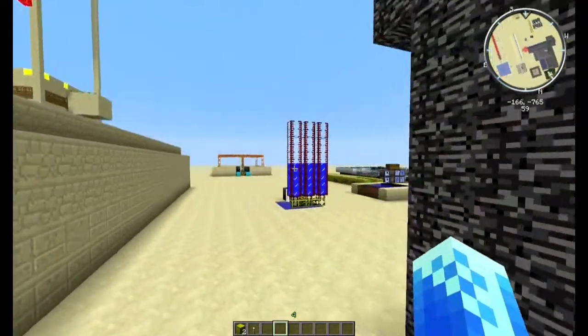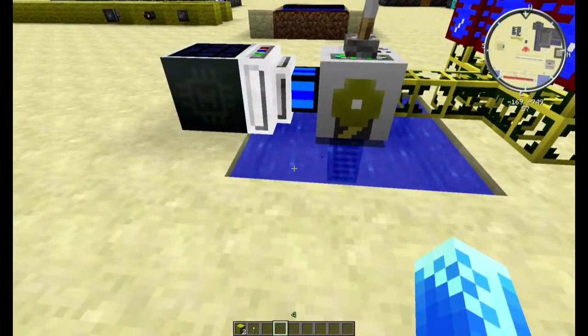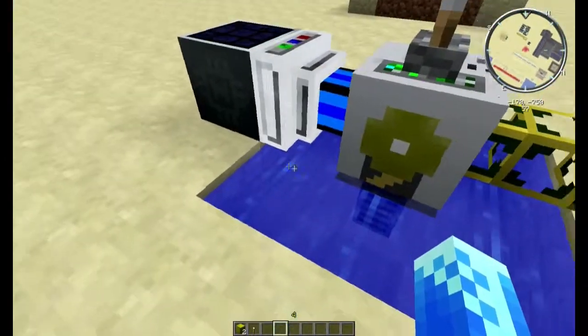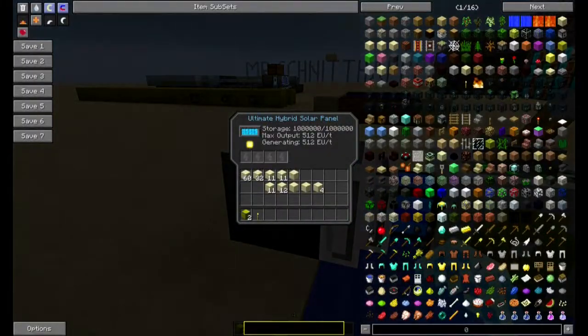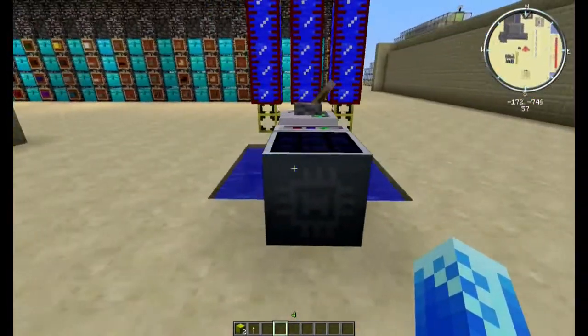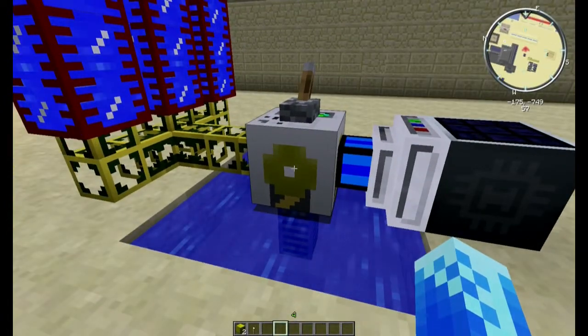Weiter zum nächsten. Was haben wir hier aufgebaut? Hier haben wir erstmal eine unendliche Wasserquelle – ein 3x3, in jeder Ecke Wasser, und schon hat man eine unendliche Wasserquelle. Ein Ultimate Hybrid Solar Panel, weil das halt eben viel speichern kann. Eine einfache Electric Engine. Und eine Pumpe.